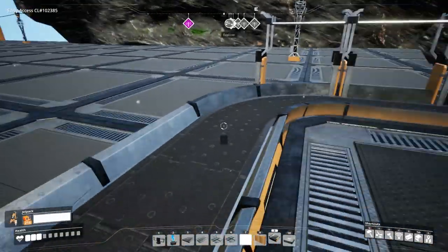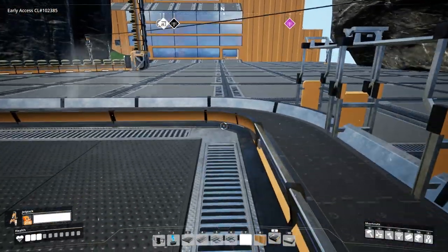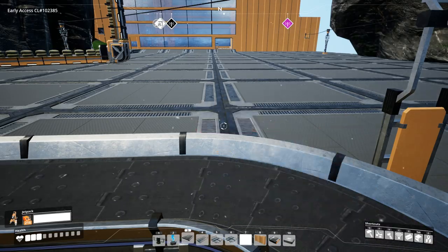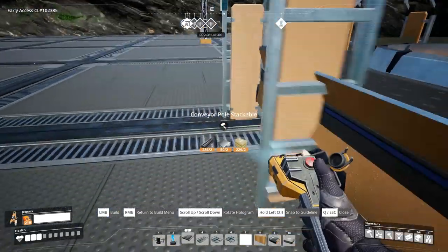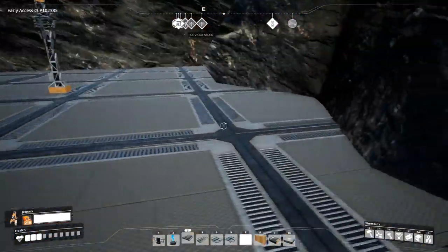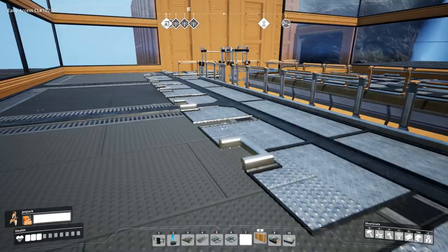If you're using corners while being carried along the conveyor, make sure you place a couple of conveyor poles along the corners to nudge you around them. Make sure they're very close to the edge of the conveyor — if they're in the center you'll probably get stuck there. It takes a fair bit of practice.